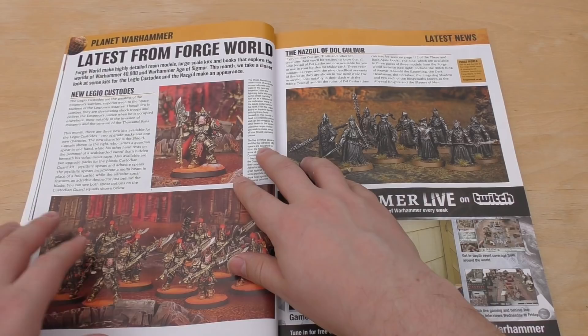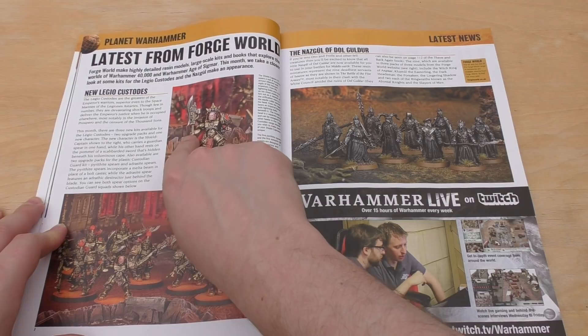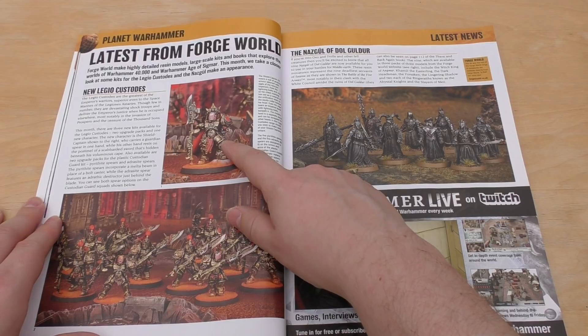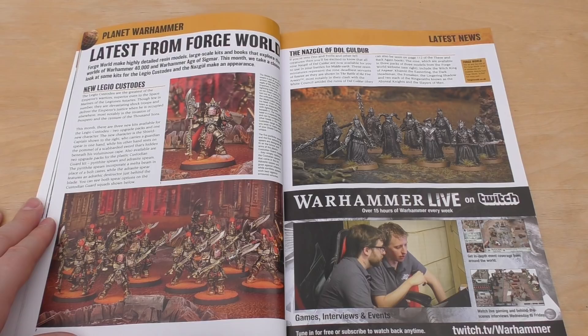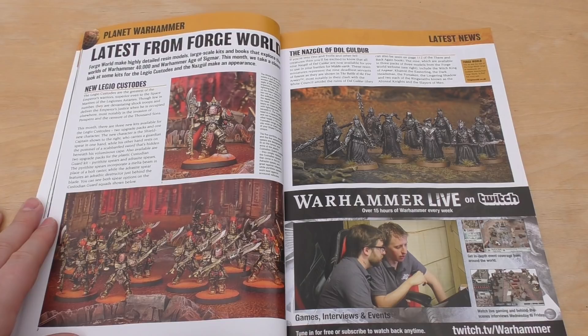Latest from Forgeworld — of course you've got the new Shield Captain. Looking at the different Guardian Spears, I would go as far as to say I'd be happy if someone called that a Paragon Blade rather than a Guardian Spear — it looks different, the Guardian Spear has the Bolter on the other side with a drum magazine. That Shield Captain I think is £30 but a lot of detail. I've done the review for him on the channel. I've also just finished reviewing Custodes with the Pyrithite Spears — that review will be out on Friday. I have pre-ordered Valdor, so when he comes there'll be an unboxing and review, and then a Custodes Army So Far video.